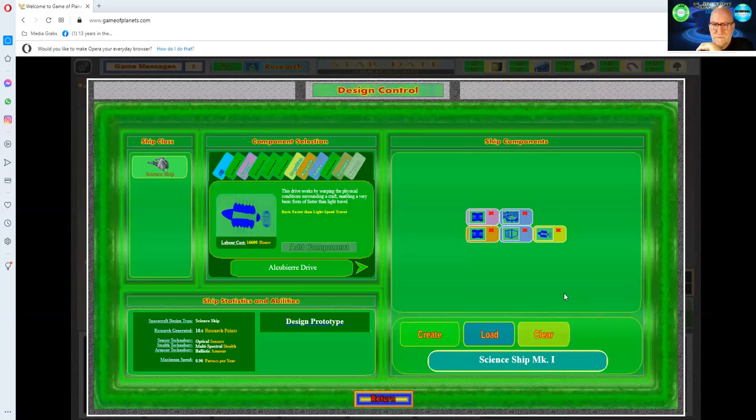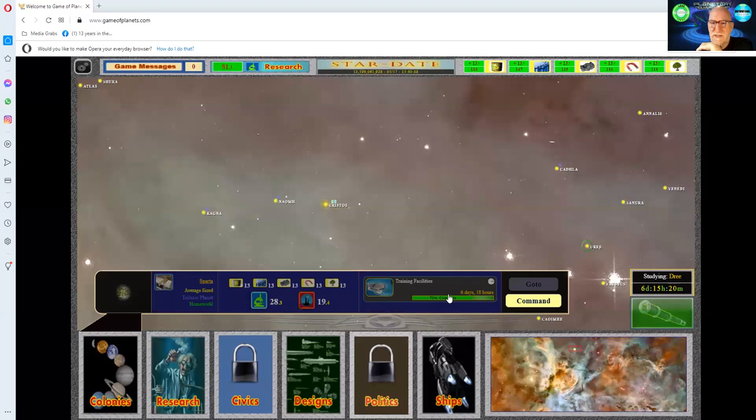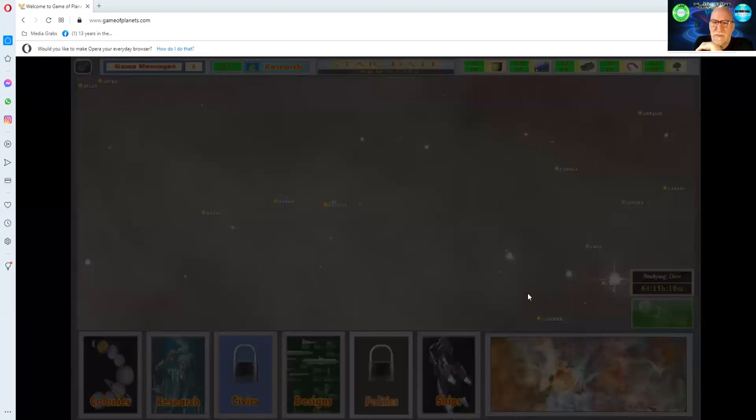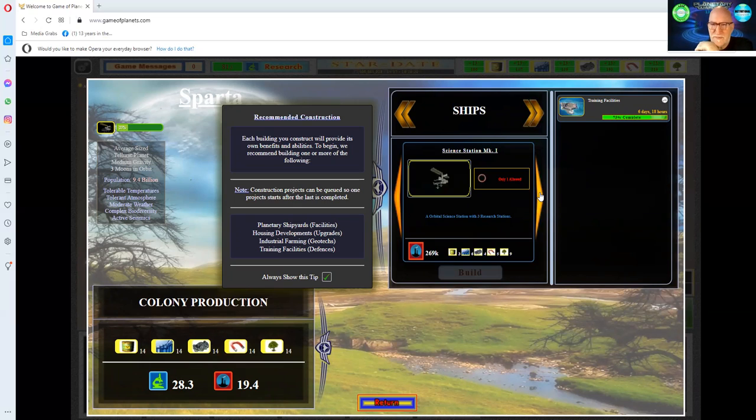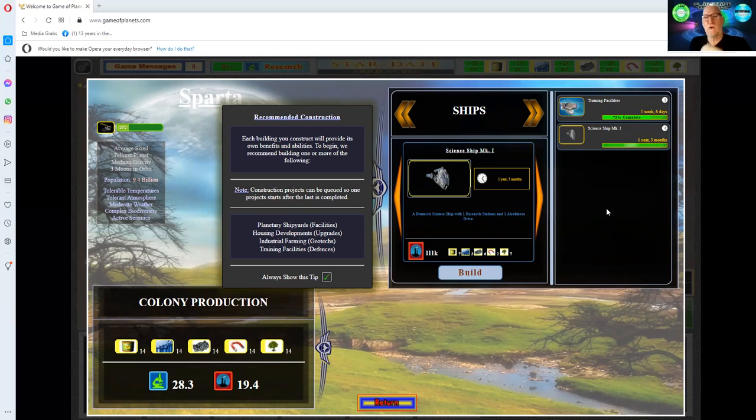I leave the design screen and go to Colonies, then to Ships. Now I have a science ship available to build. I'm going to build it even though it has a very slow drive, because it's going to scan my solar system — I've got about 12 planets that need to be scanned, and that's what the science ship does. It does take quite a long time to build though.